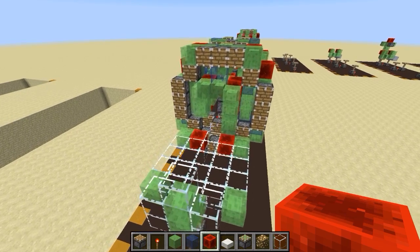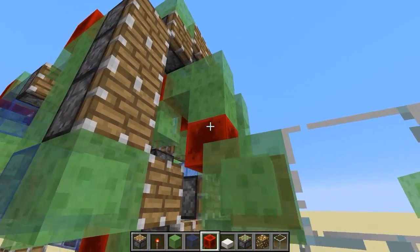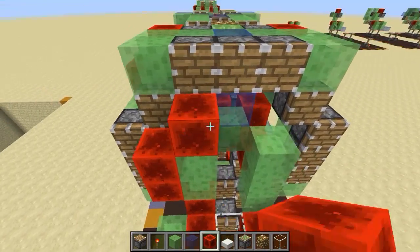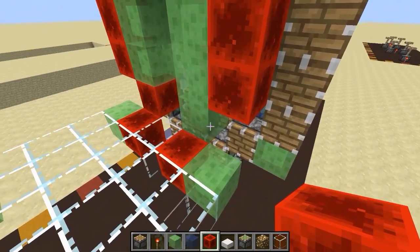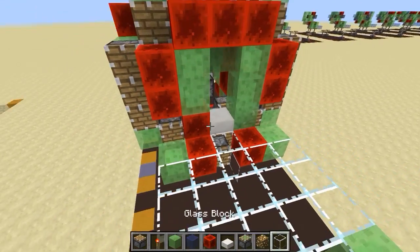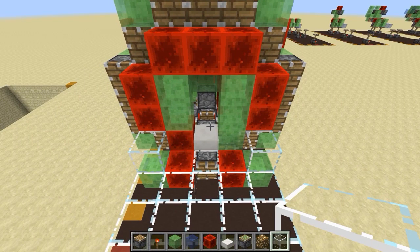Okay, step twenty-five: we're going to place the redstone blocks that will power all these pistons. Place one here — that's one, two, three, four, five, six, seven, eight — so eight redstone blocks total. Then put a slab here and a glass block there and a glass block there — and that is step twenty-five.